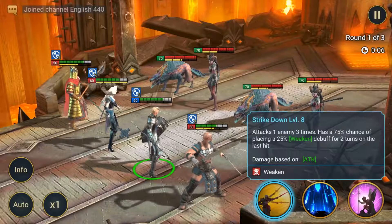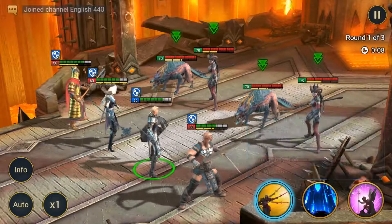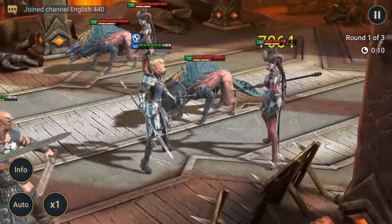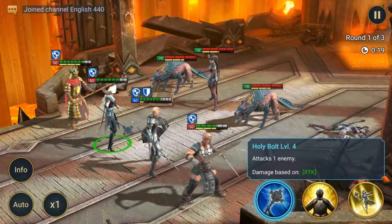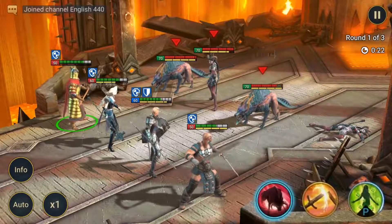While all Skills are different, there are a few different types. Default Skills — these are a Champion's basic Skills. They're always the first Skill, sometimes known as Skill 1, and can be used every turn. You just select the Skill, then use it.